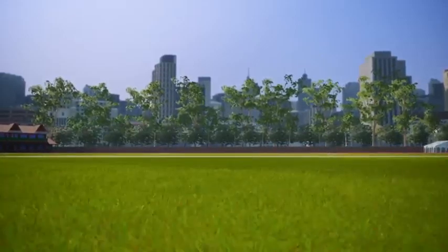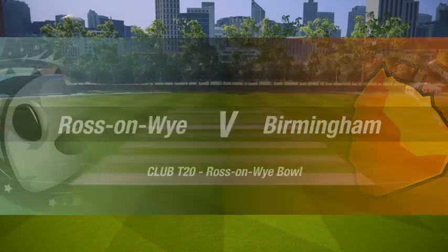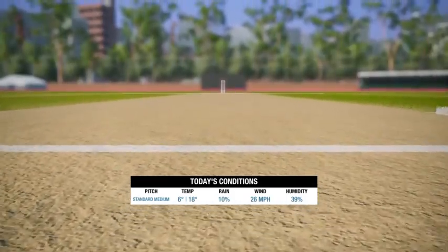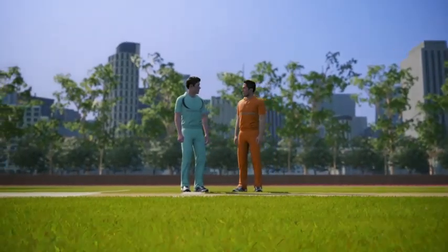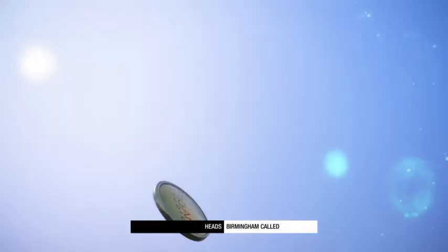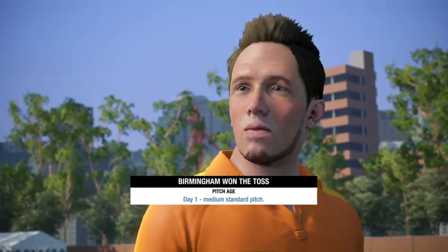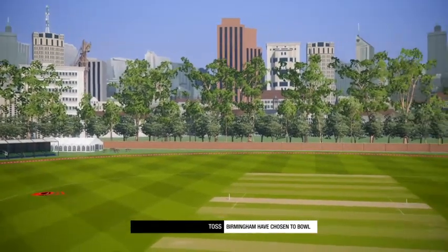Here we are at the Ross and White ground for a club T20 game between Ross and White and Birmingham. Bates and O'Brien to open the batting for Birmingham. Let's go down to the toss — captains are out in the middle. Birmingham have called heads, and bearing upon the toss the captain has decided to bowl. Let's get down to the pitch for some action.